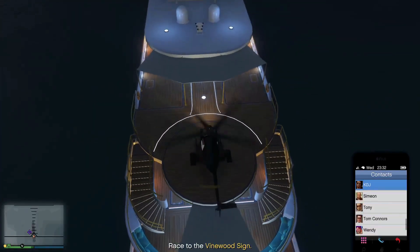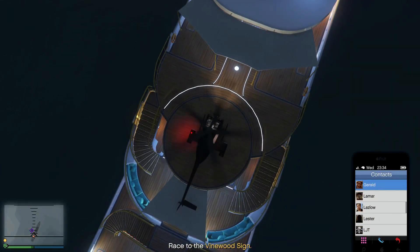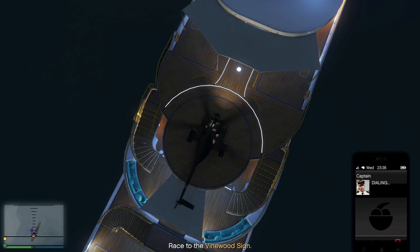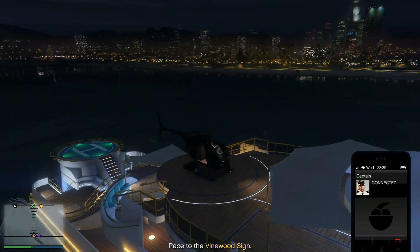From here, land your helicopter on top of the yacht and call up the captain. The captain should answer and you should have the interaction menu where you're able to request your personal vehicle.